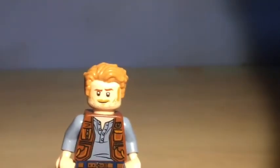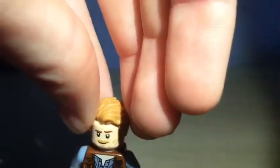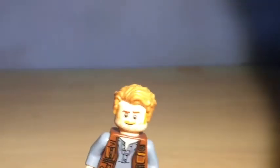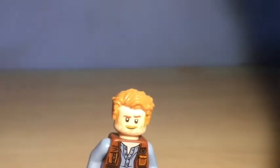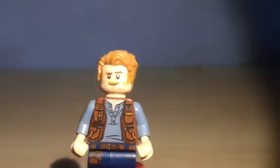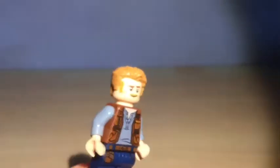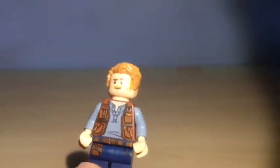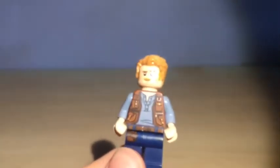Now let's look at the minifigures. Here's Owen - I do apologize for the background. He's got the normal Chris Pratt face, which I'm glad they updated. His torso has the gun holster and shirt with a belt, pretty nice print overall.